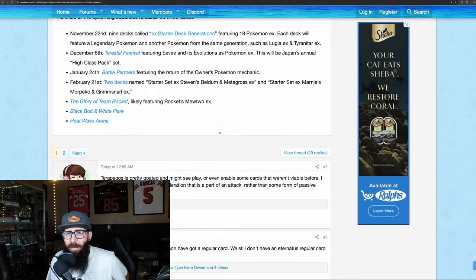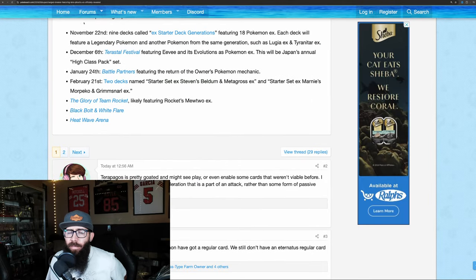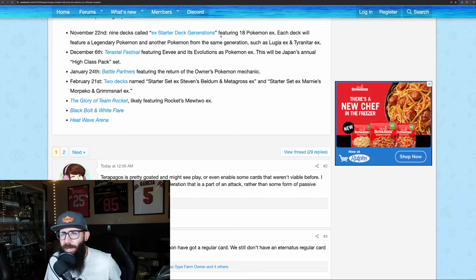Now we're going to take a look at some other upcoming releases. This is for Japanese. November 22nd they get EX Starter Deck Generations - that's 9 decks and that doesn't seem too interesting. But December 6th is interesting. We knew that Terrestrial Festival was coming out, and this is an Eevee Evolution set - their high class pack set. That could be spicy depending on what we get from the Eeveelutions.